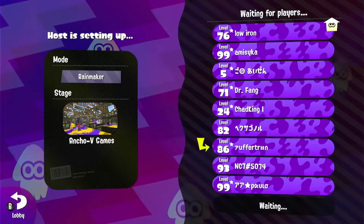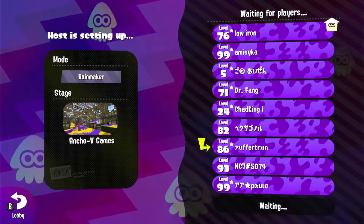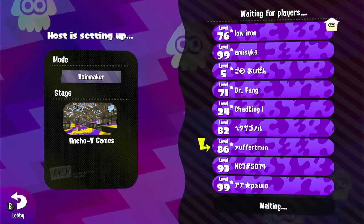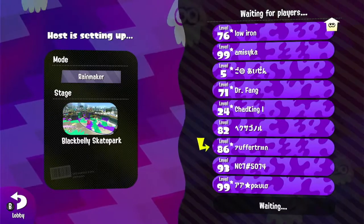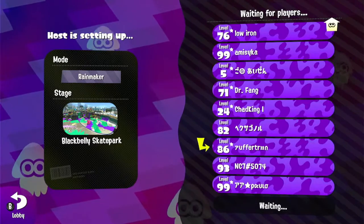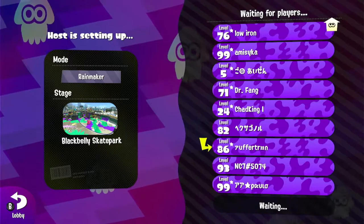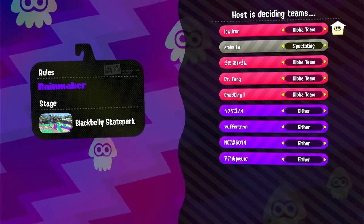I'll be playing stingray, however I think we might want to use a more aggressive comp. If I can, I'll play the stingray 52 Gal and we can go back-line-less for rainmaker if you want — I think that'll probably work out because I'm pretty good with that Gal. Then we just have to make sure we have paint, so NC would have to be on a painting kind of weapon, and then Hex.